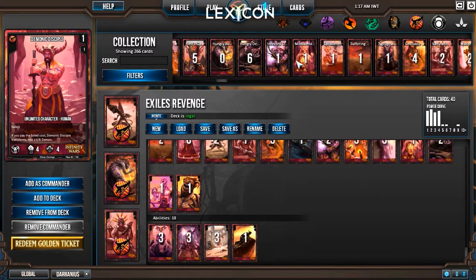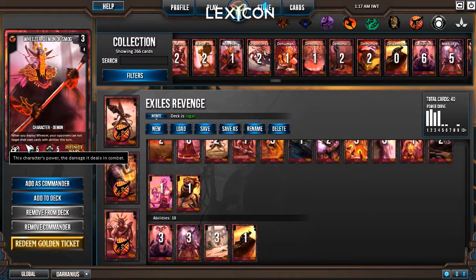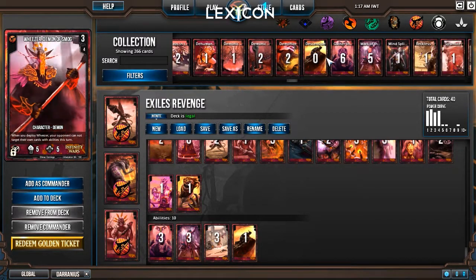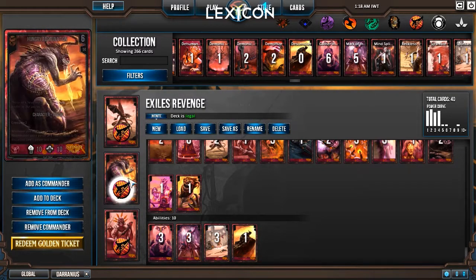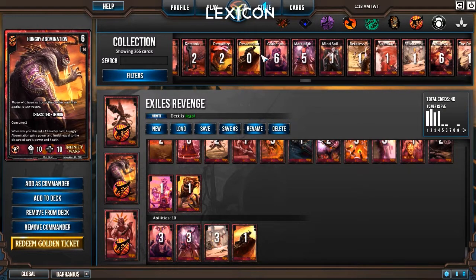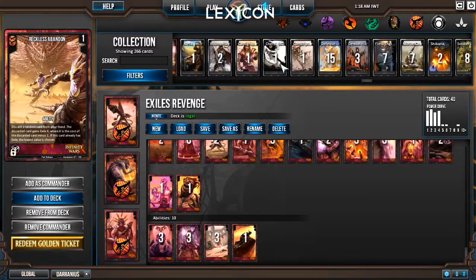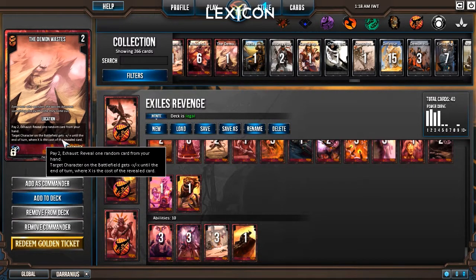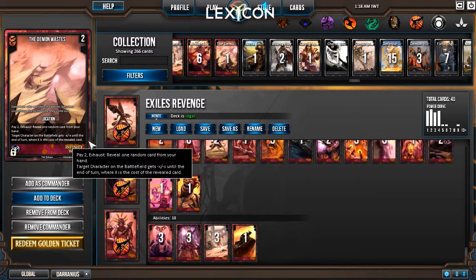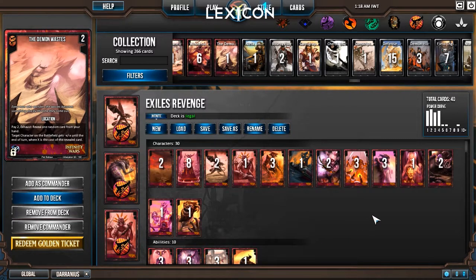I haven't modified the deck at all, though there are a couple of things that could be done to make it better. I have some cool Exiles cards I might add — like this one where both you and your opponent discard your hand and draw five cards. That would be really good with Exiles, imagine discarding your whole hand and how buffed Hungry Abomination gets. There's also Demon Wastes — pay two, exhaust, reveal one random card from your hand, and target character gets minus X/X until end of turn, where X is the cost of the revealed card. A solid persistent debuff.